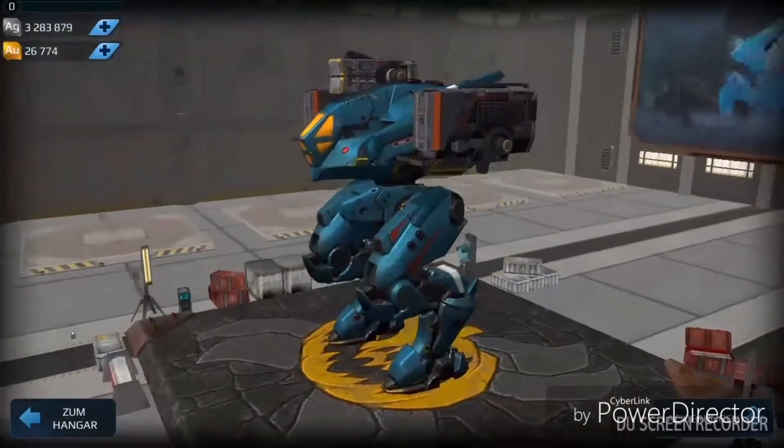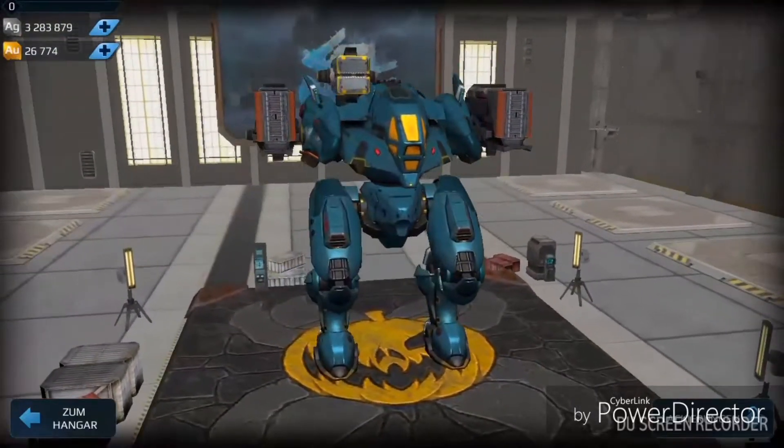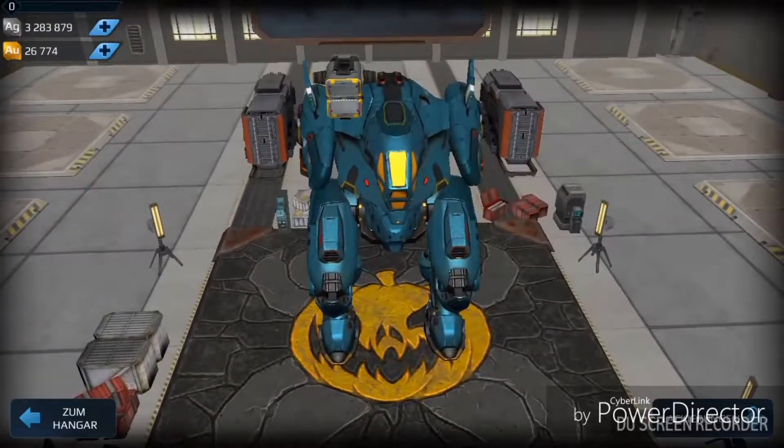Yeah, looks pretty cool. It has one light and two medium weapon slots and, as I told you, can raise up to the sky. On level 8, this bot has 121,000 health points, can walk or run at a speed of 48 kilometers per hour, and yeah, can hover, as the name says.